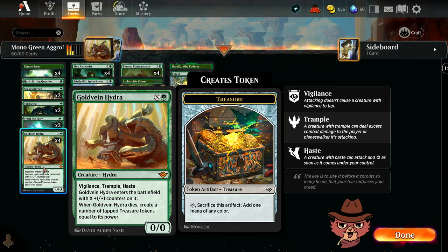The Gold Vein Hydra is an X green 0/0 with vigilance, trample, and haste — I like where this is going. When it enters, it comes in with X+1 plus one counters on it. When it dies, you create a number of tapped treasure tokens equal to its power. Think of it like a four-drop that's a 3/3 with vigilance, trample, haste, and when it dies you get three treasure tokens.